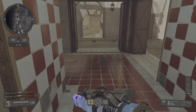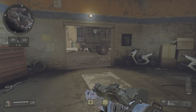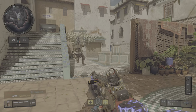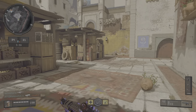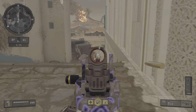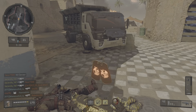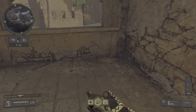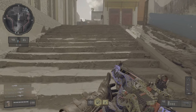Outrider down. Buster grenade going out. Deploy UAV on my crate.